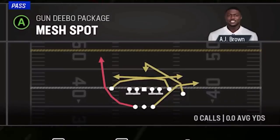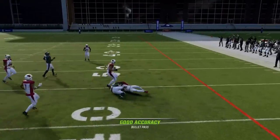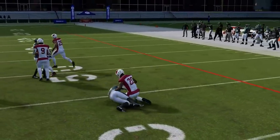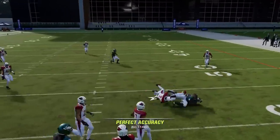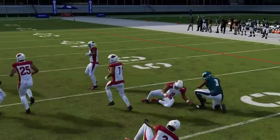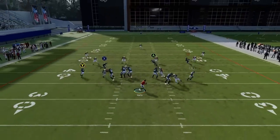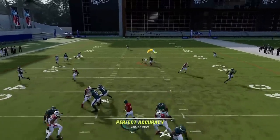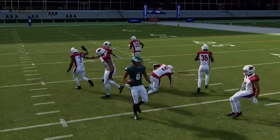Next up we have the Mesh Spot. This is a good short-yardage play. If it's zone coverage, the flat is typically the best way to go. If it's man coverage, the drags are the best way to go — that's pretty much your read. The B route is also a good deep option over the middle and really only comes into play if the user chases the drags. As you can see, even the computer chased the drags, then he just opened right over the middle.